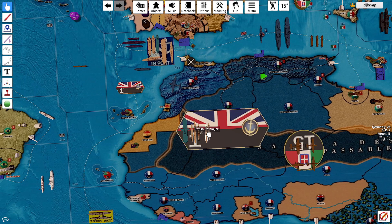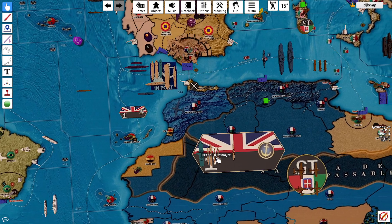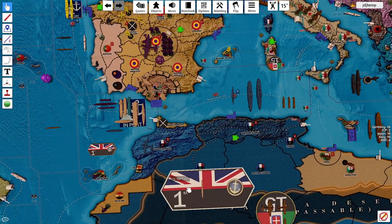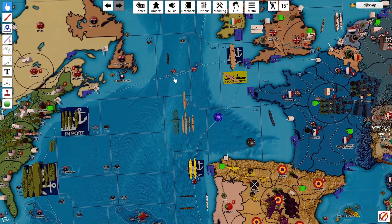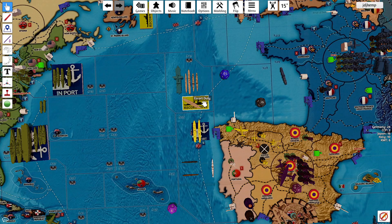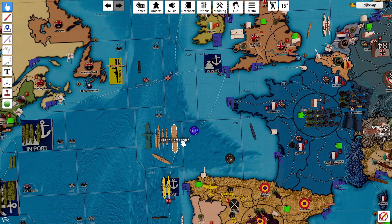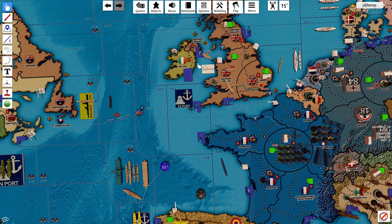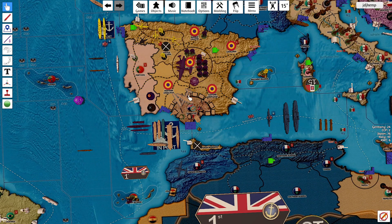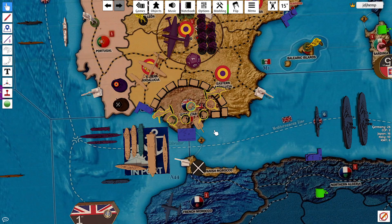The rest of these units, with the exception of one destroyer, are going to move up into A-27. The remaining destroyer is going to move 1, 2, 3, 4 to A-18 and go on escort duty there. The coastal defense ship in A-21 is going to come down into A-27 and come off escort duty. The light carrier that was in port in A-21 is going to come down to A-27 as well, and the fighter in northern England is going to fly and land on that light carrier in A-27. I think that has got Great Britain's movements completed.